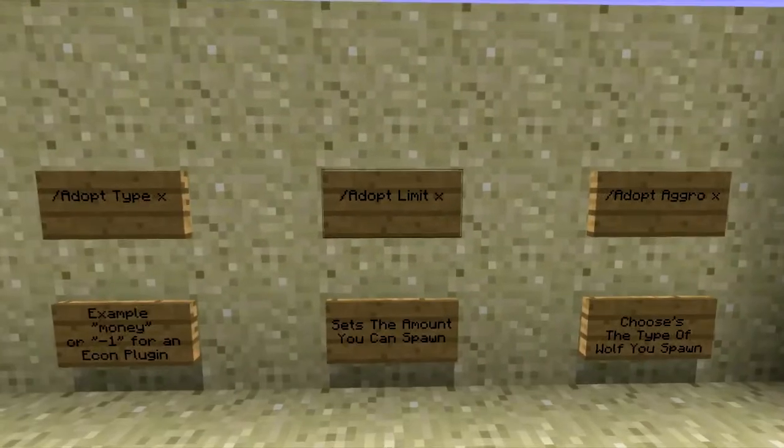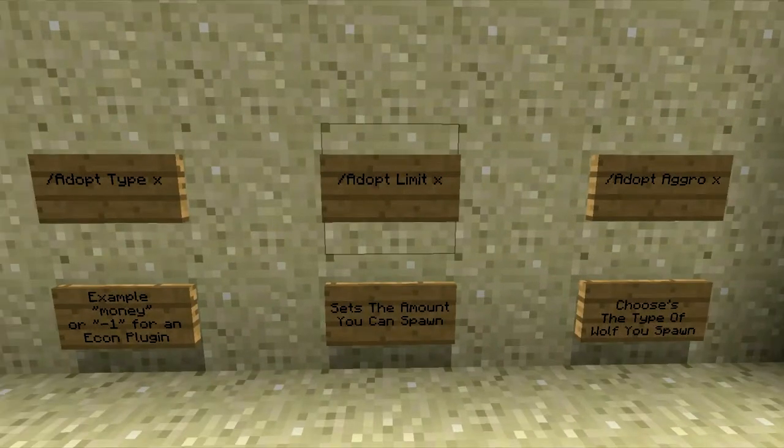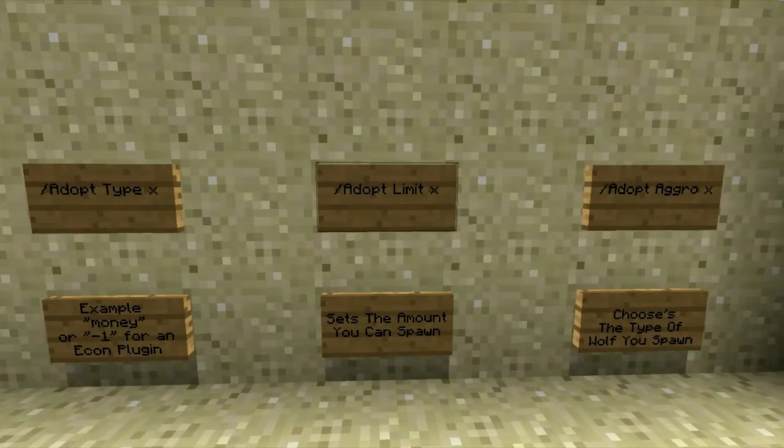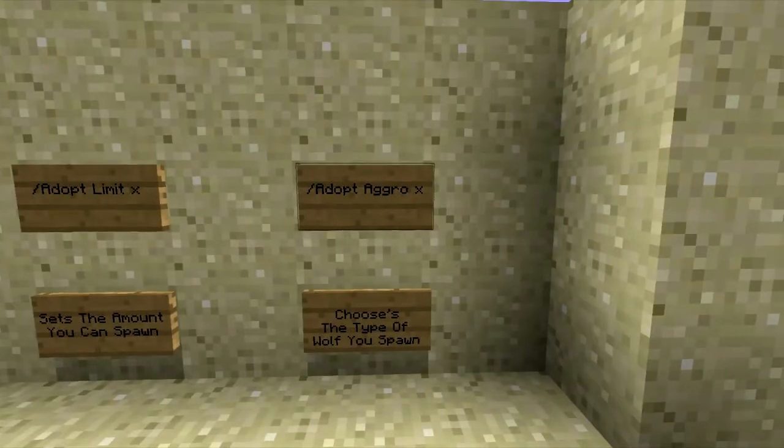Next is the adopt limit, which is very important — because you don't want players spawning thousands of wolves and crashing your server. You can choose the limit by typing a number after the limit command. There's also adopt aggro, where you can choose friend, neutral, or angry. So when players use the adopt command, it spawns wolves based on the aggro you set. For example, if you typed slash adopt aggro angry and then spawned five wolves, they would be hostile.